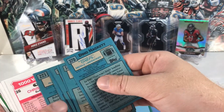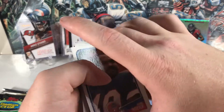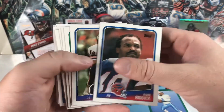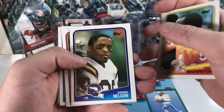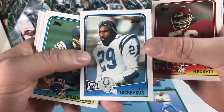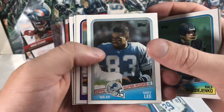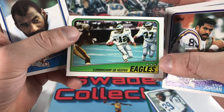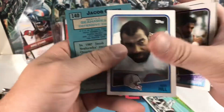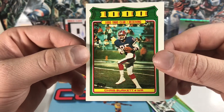Out of the 1988 Topps gum pack: Gary Anderson, Eric Dickerson — pretty cool — Gary Lee rookie, a Randall Cunningham quarterback keeper, Kent Hill, and our Thousand Yard Club card is going to be Chris Burkett.